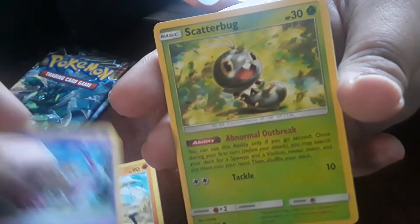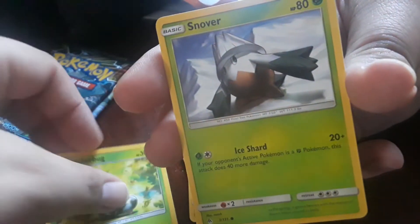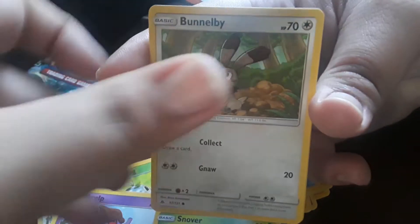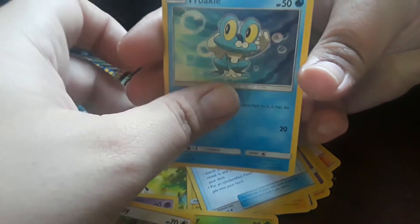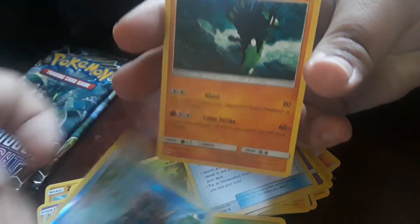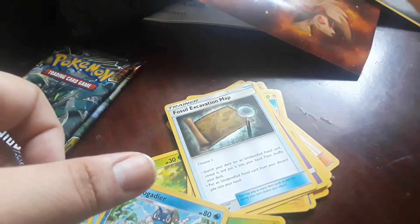Zygarde - delay. Scatterbug, Snover. Croagunk. Frogadier and a Zygarde non-holo. I usually have a lot more clean area, trust me.